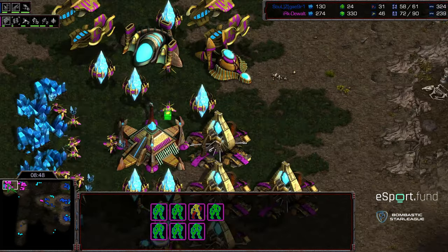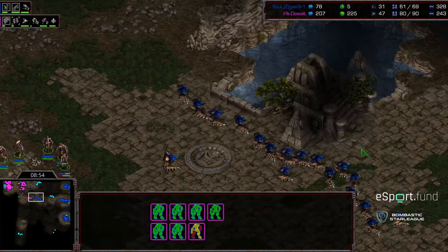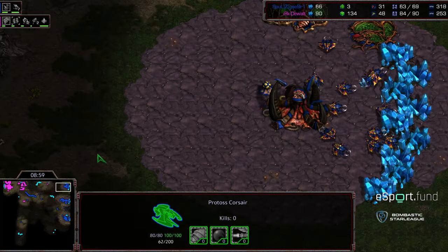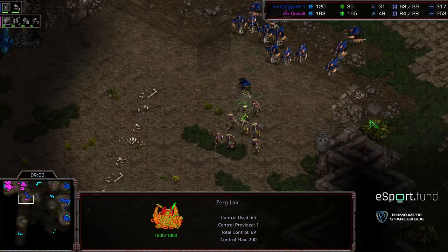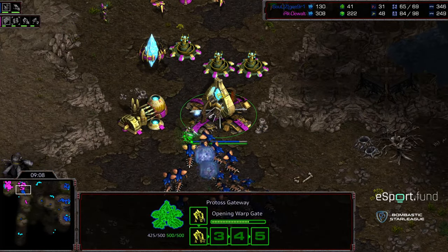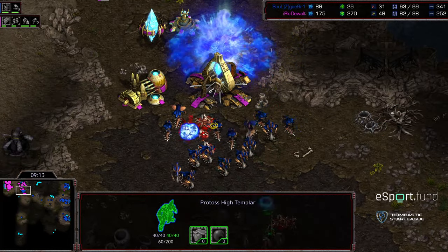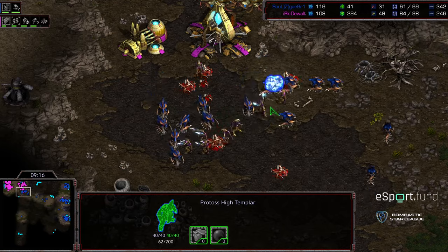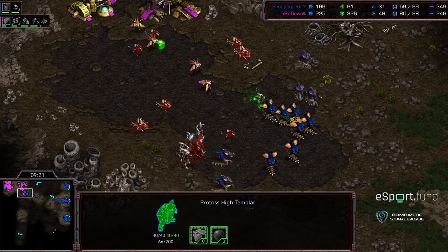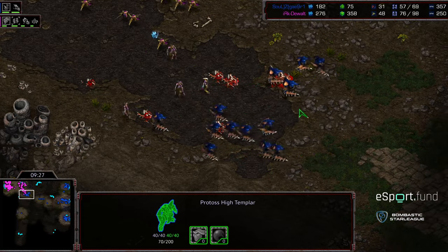Stargates remaining silent momentarily, but look for a big shift when that corsair count is sizable enough. Dewalt still fielding zealots on the map, now backing off as a significant amount of hydralisks are pressing forward. A corsair making its way towards the main just to get eyes on things. The zealots trying to draw these hydralisks to the corner — a little uncomfortable for Crossy. Crossy now diving in. Psystorm is not there because of that double stargate. The zealots trying to engage from the rear, pinning the hydralisks towards those gateways, but they're shifting back around. Dewalt might have gotten caught with his pants down because he went for that double stargate and didn't have psystorm.